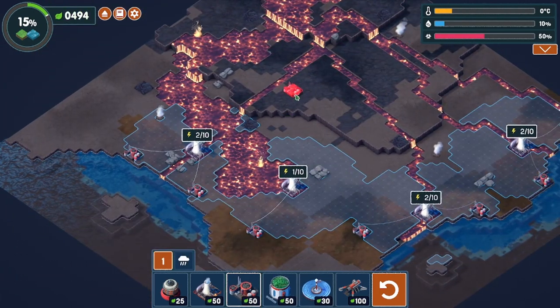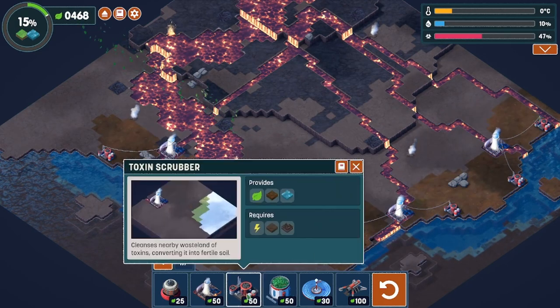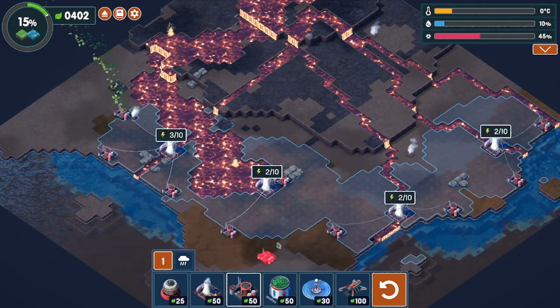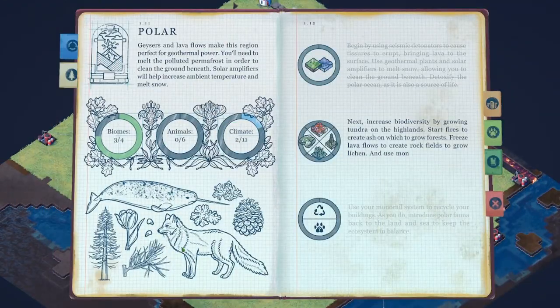We're working on the green. I'm going to scrub the oceans, use a couple of irrigators here, get this thing filled in, and I'll be back in a moment. All right, we finally achieved our green goal for now.